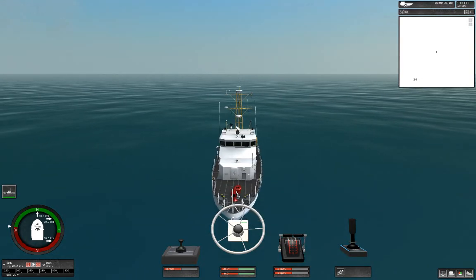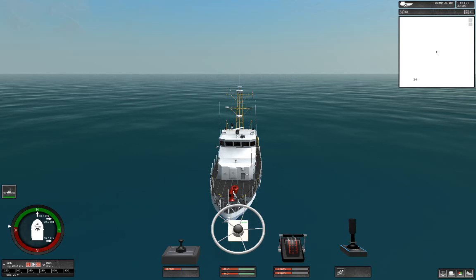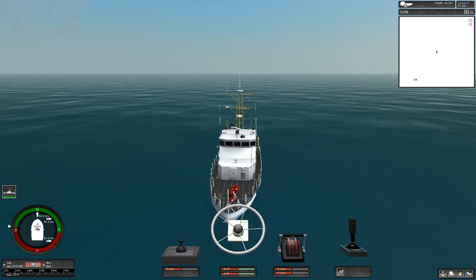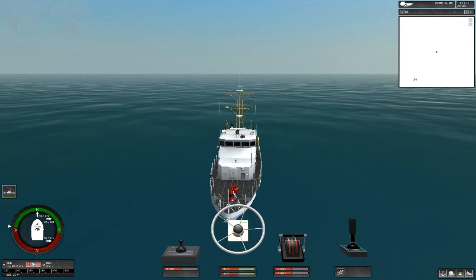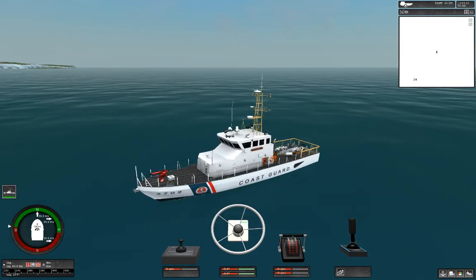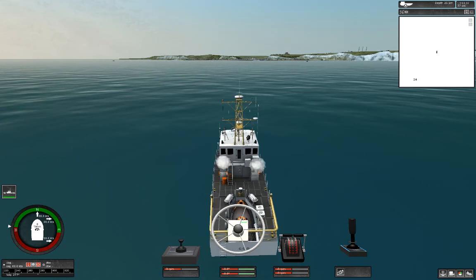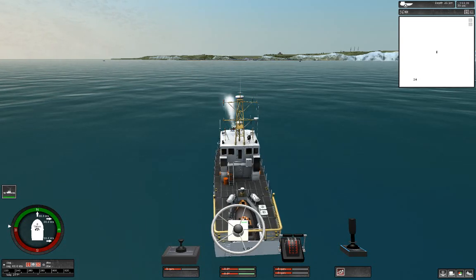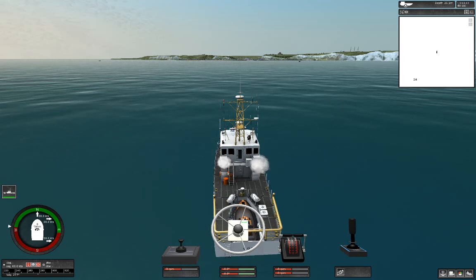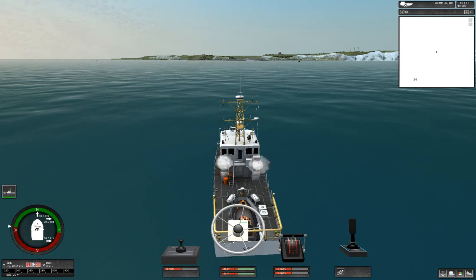So guys we are back and it has loaded. Long horn! So it turns out we do have a boat to launch, and we have a water cannon, two engines, steering — which is necessary — and a bow thruster. I don't usually use those.